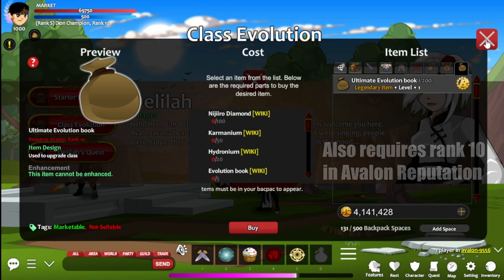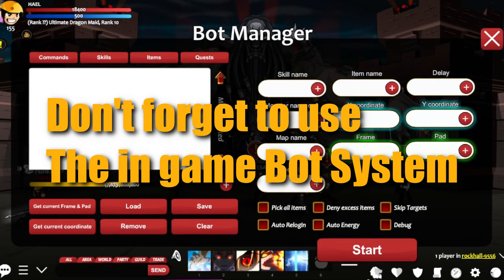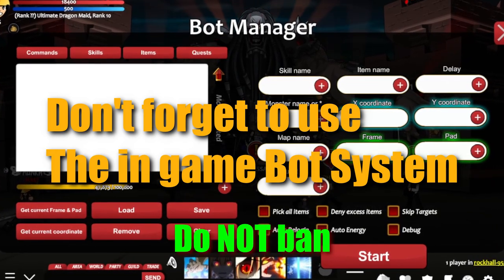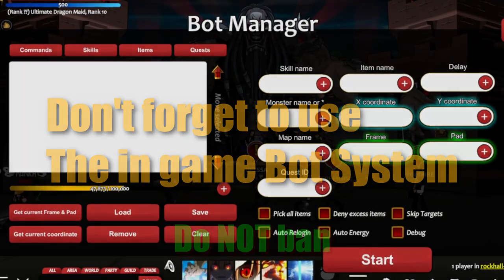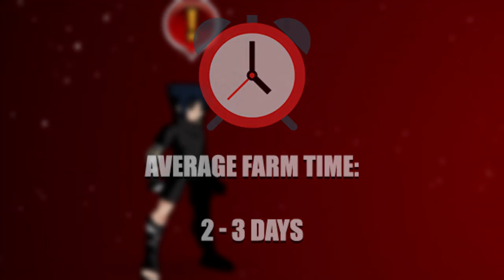Check the cards. You can get this class faster using the server integrated bot system — don't forget to use it. It doesn't cause any banning or punishment, just don't abuse it in HeroCoins farm. The average farm time for Reanimated Attachi is 2-3 days.